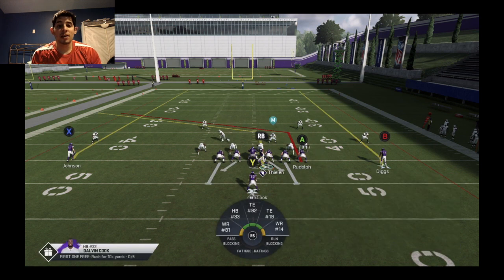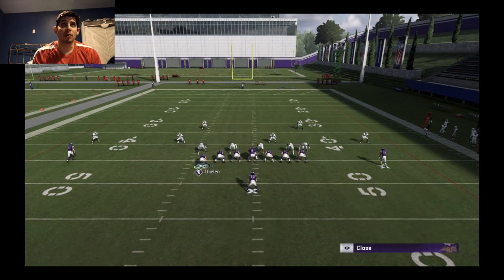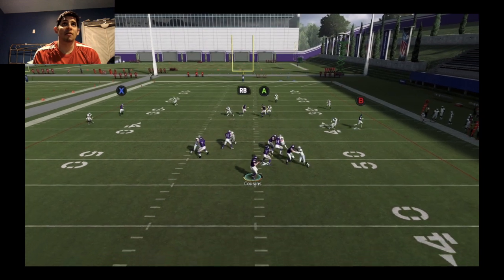We're going to put Thielen on a post to the inside, then motion him. This lets us get a little creative — it flips the route, so now we have two posts, two tight end posts going across the middle of the field crossing each other. This is really effective. We can hike the ball and pretty much have our way with the defense.